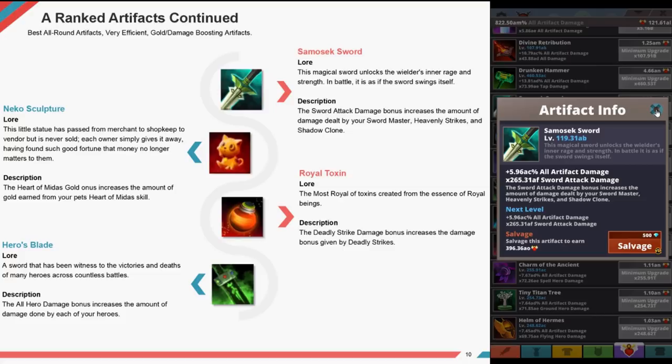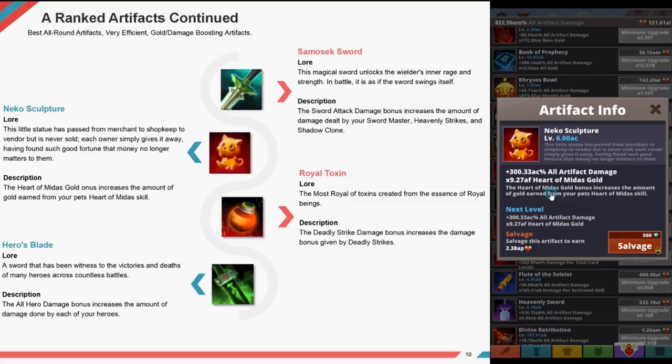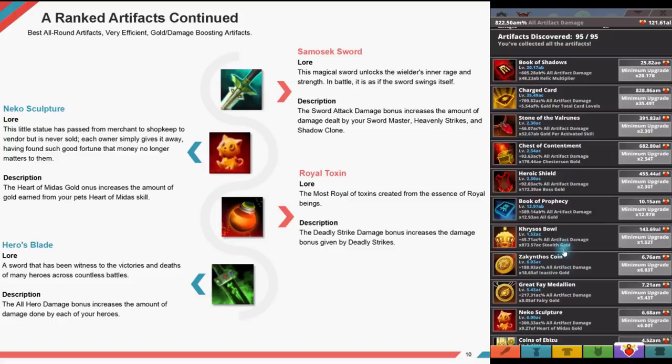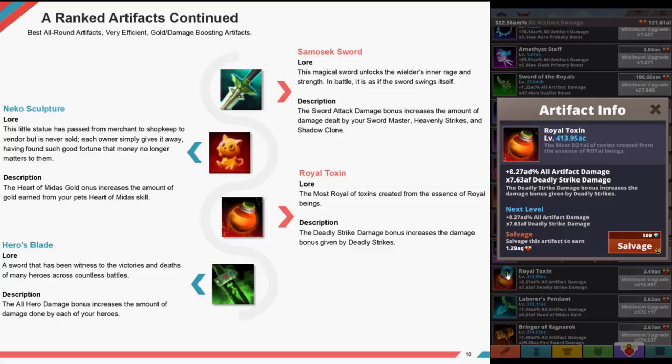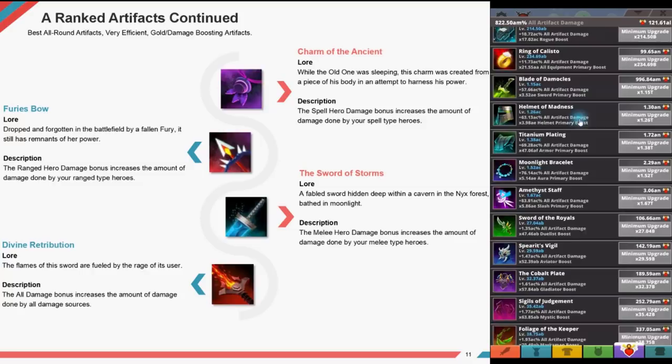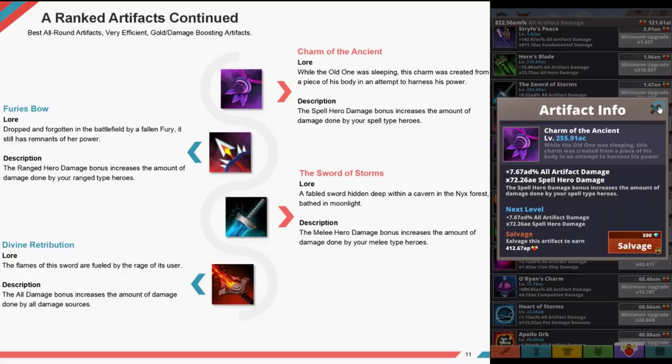Necco Sculpture — passed from merchants to shopkeepers to vendors, it is never sold; each owner gives it away having found good fortune. The heart of midas gold bonus increases the amount of gold earned from your pet's heart of midas skill. Raw Toxin — created from the essence of raw beans. The deadly strike damage bonus increases the damage bonus given by deadly strikes. Hero's Blade — witness to victories and deaths of many heroes across countless battles. The all hero damage bonus increases damage done by each of your heroes. Charm of the Ancient — its spell hero damage bonus increases damage dealt by your spell hero types. Fury's Bow — dropped by a falling fury; the ranged hero damage bonus increases damage done by your ranged hero types.